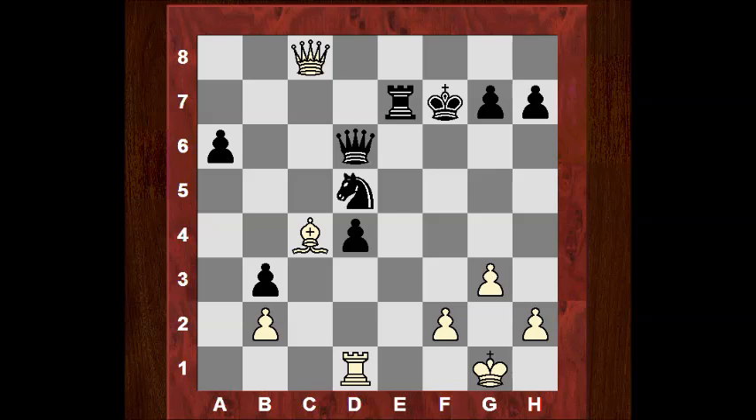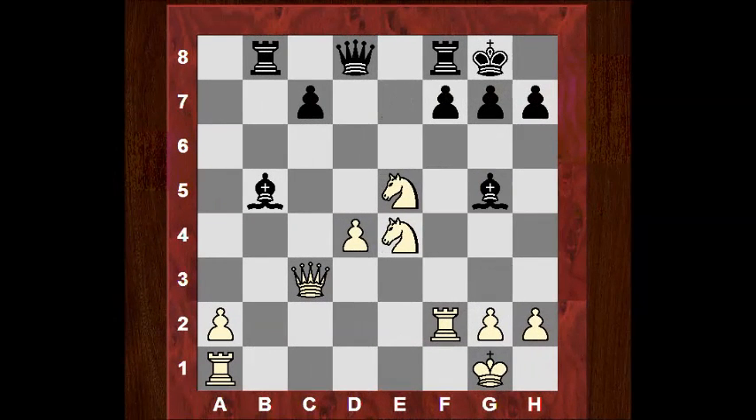Engines — it's just plus five there, whatever happens. In this next example, black took on g5, and even stronger than Nxg5, white's got a good position here. Even stronger than Nxg5 — what was played here? 5 seconds.